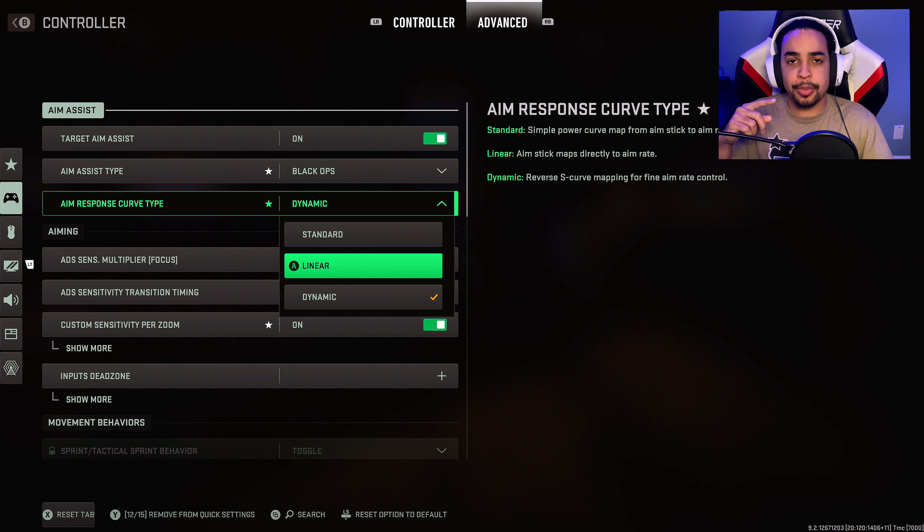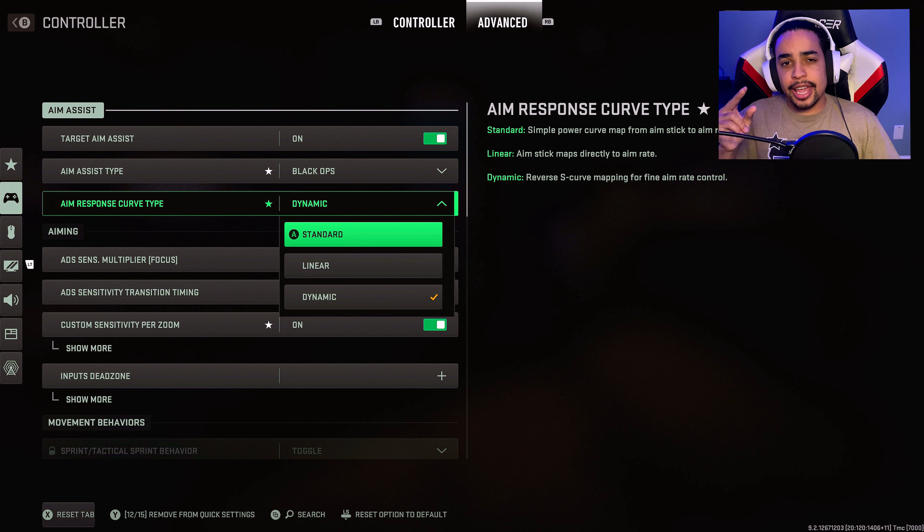Standard is good for less accurate players or players with shaky hands, because if you panic with dynamic you'll pull off your opponent easily and miss a bullet — which is life or death in Modern Warfare given the high time to kill. During the beta I switched between standard and dynamic because sometimes I'd slightly touch the analog too much and miss a bullet. Standard requires more deliberate analog movement before the character reacts in game.